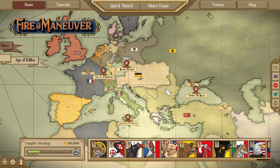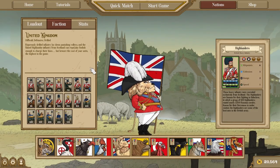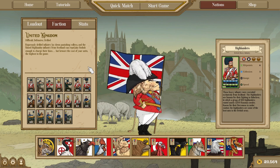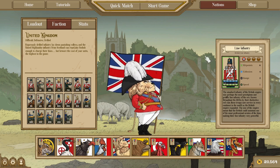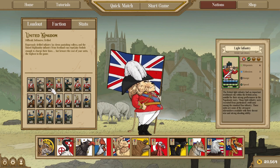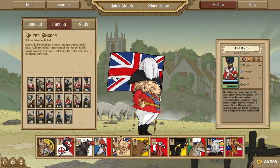Hello everybody, this is Fun Police and today I am bringing you another nation guide in Fire and Maneuver. For today we are going to be taking a look at the elite nation of the United Kingdom. It is easily the most expensive faction in the entire game — its units are so expensive that it is going to be outnumbered against pretty much anybody else. However, the big benefit is that they all have range drill, making them very hard hitting and giving the nation the ranged capacity to pretty much beat anyone in a firefight.